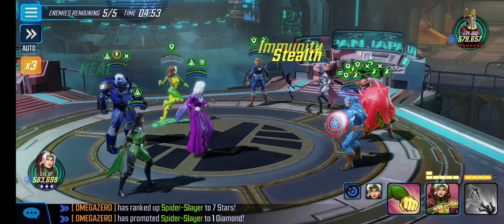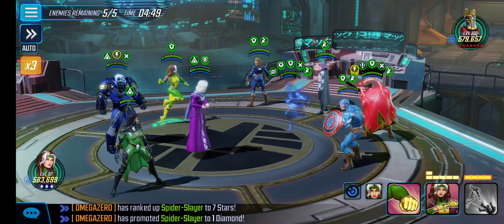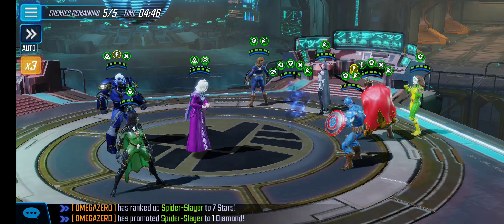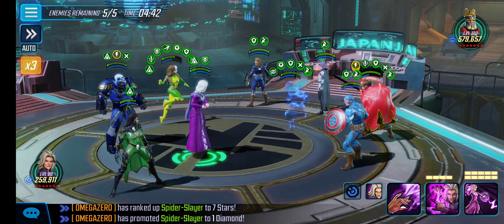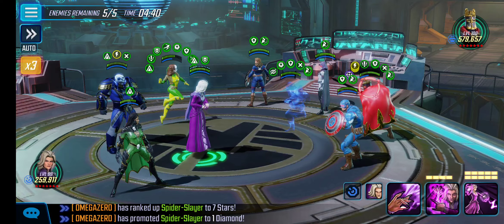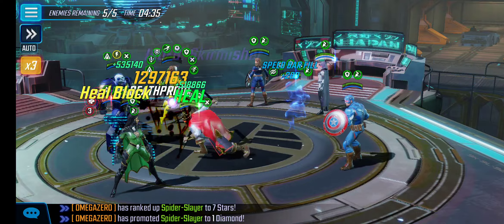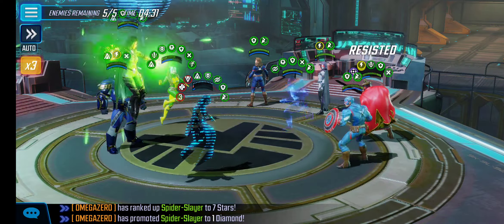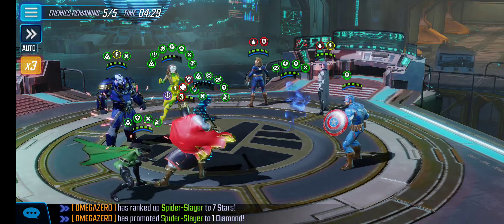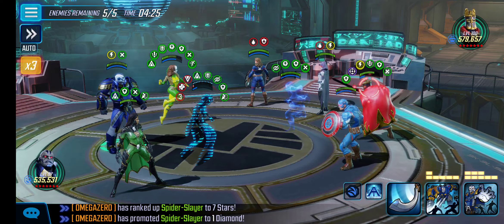There goes Skrull with the rewind on MLF. You'll notice MLF already has Safeguard, but she has no buffs — we'll address this in a second. Rogue gets all those effects, and Black Knight's retaliation does nothing. Now we can basic with Agatha, and she'll call MLF to assist. MLF is going to steal that Immunity as well as Defense Up, so when he retaliates on MLF, we're not having all those negative effects thrown on her.